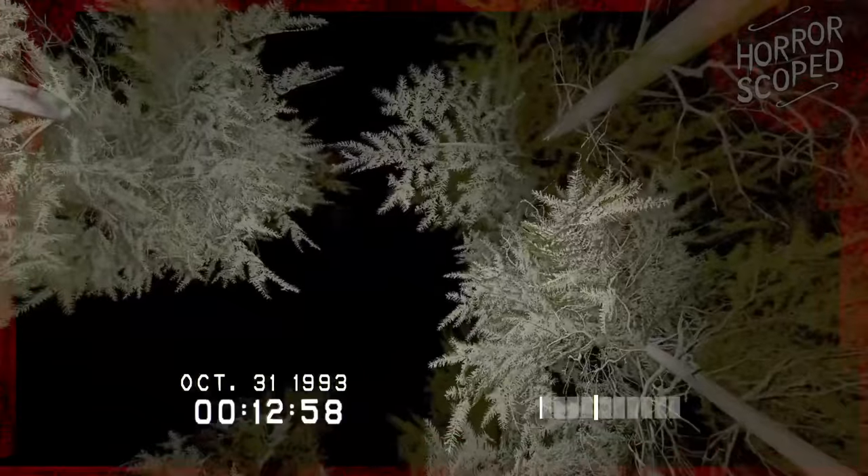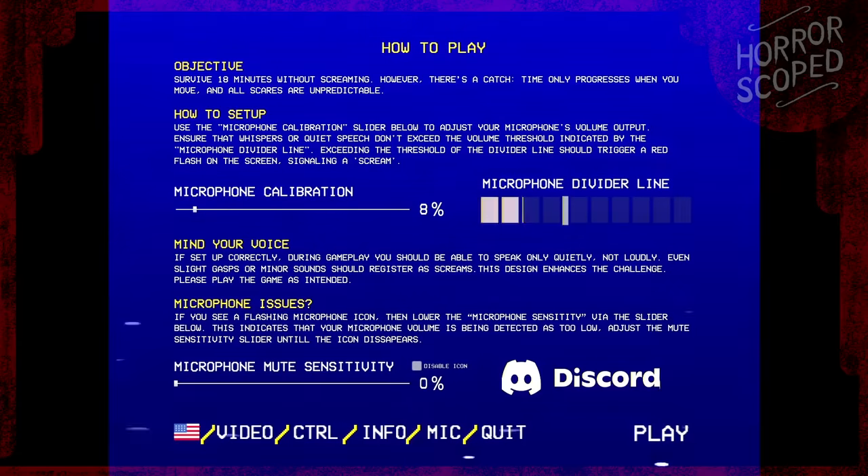What does Don't Scream hide off camera from the player during this haunting experience? Don't Scream is a game where if you scream, you lose. Your microphone is tethered to your life. So how does this game work behind the scenes?